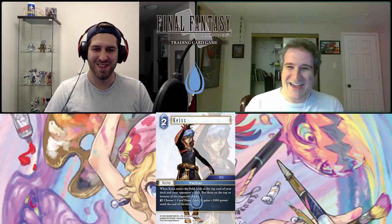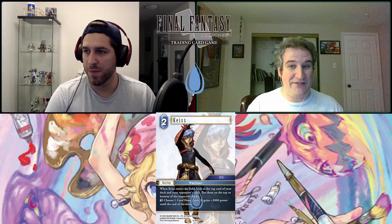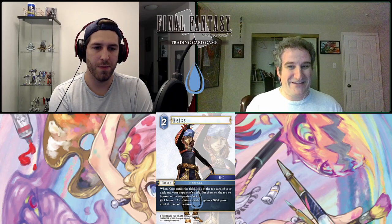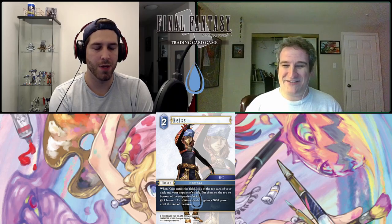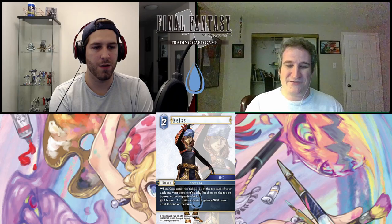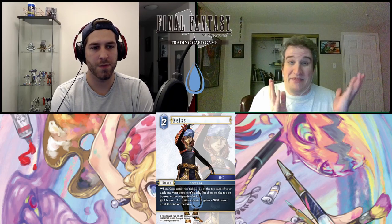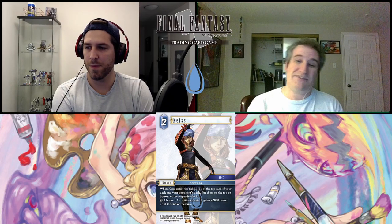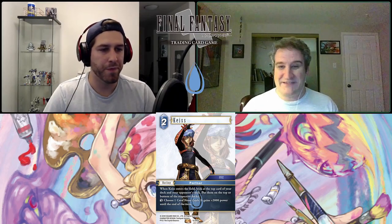This card is very interesting — to my knowledge this is the first card that lets you actually look at the card on top of your opponent's deck. We have stuff like Lani that will pull it off, but this actually lets you check it. The first thing I thought of was the new Cactuar monster from Wind — this is a way to verify what that Cactuar is going to hit. On its own, it's a two-CP water backup, which is never bad. It also gives you a scry — you can decide whether you want that next card or put it under.